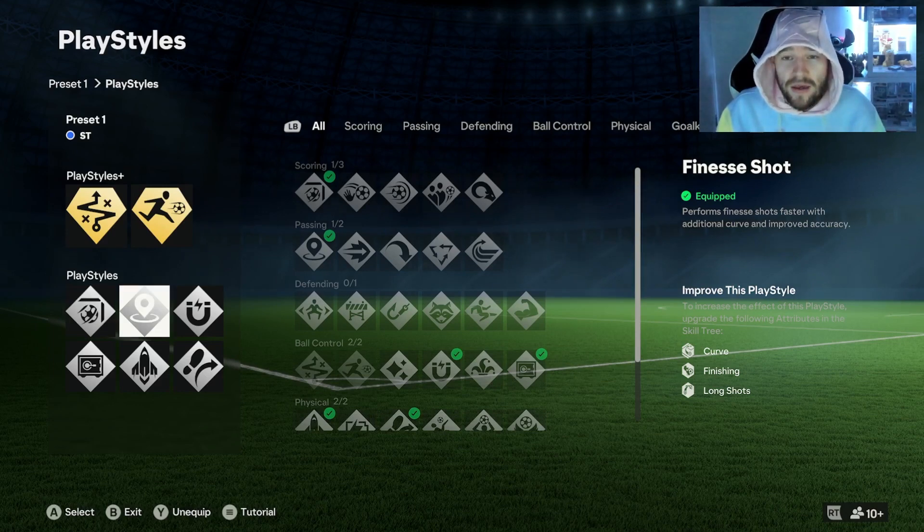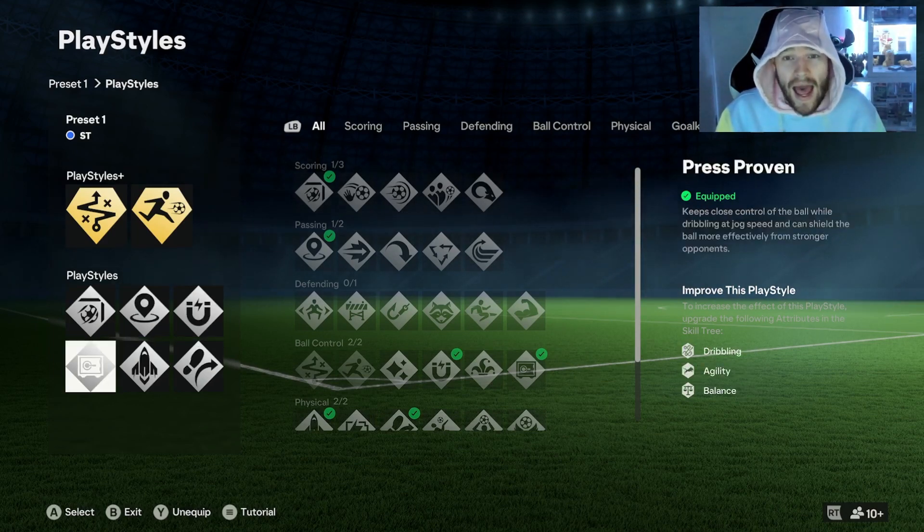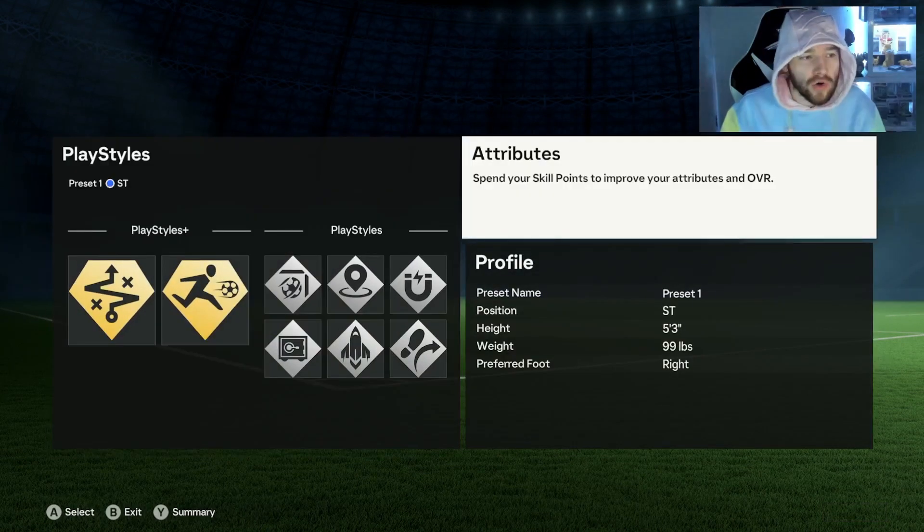Finesse Shot, Incisive Pass, First Touch, Traveller, Quick Step and Press Proven — all needed on this game, in my opinion. All great for that build.